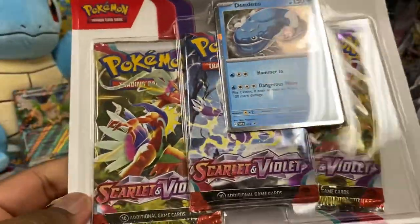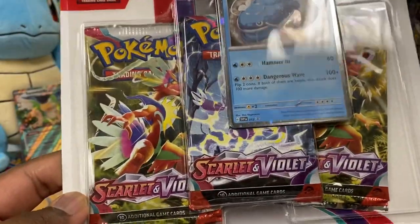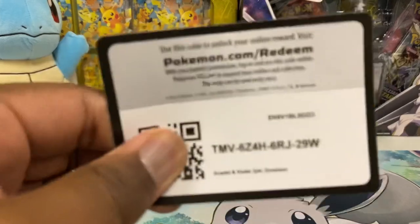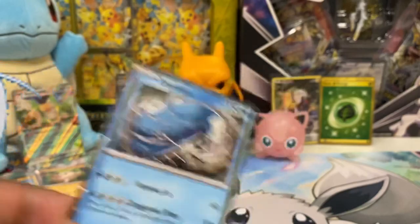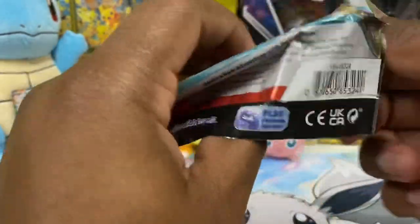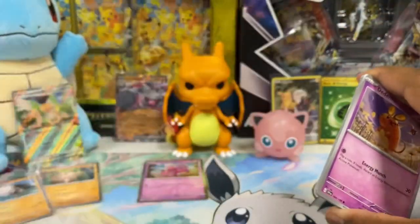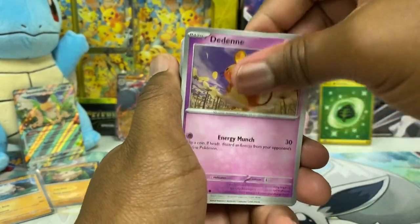Spidops holographic — we got ourselves a decent hit from Paldea Evolved! Scarlet Violet, can I get more than Professor's Research? Take that code card. Quick look at the Dudunsparce — roar roar roar. Let's see if we get anything cool in here.